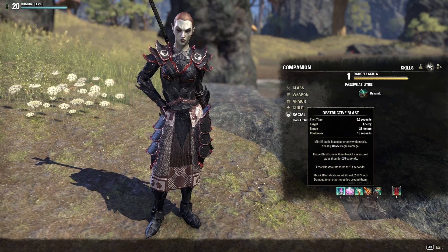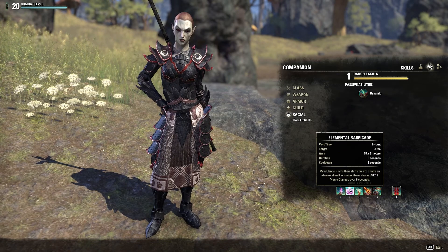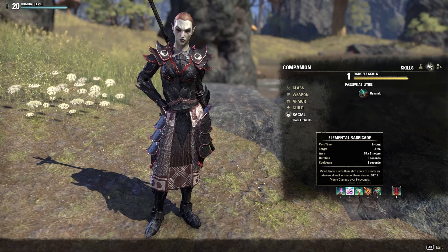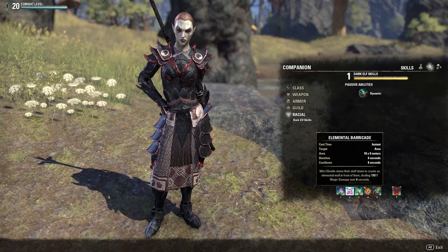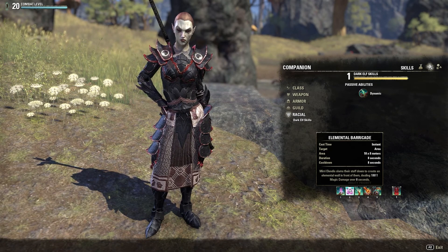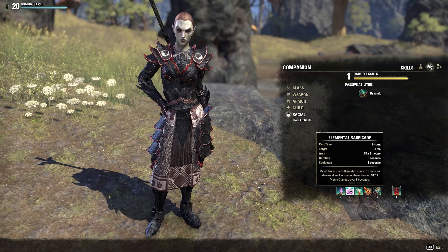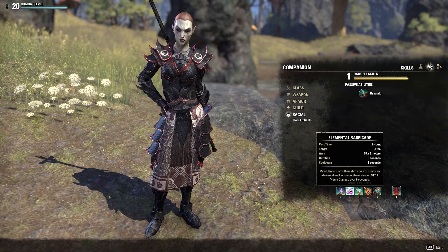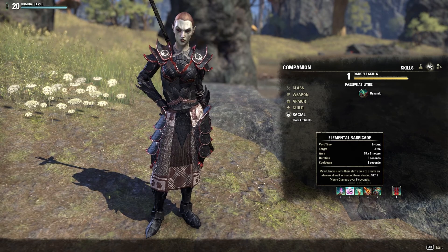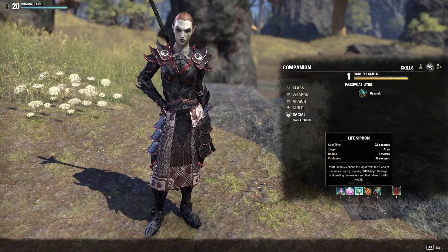Moving on to the number two skill: Elemental Blockade. The cooldown is 16 seconds — on the higher end, but not too bad. Miri slams their staff down to create an elemental wall in front of them, dealing 10,611 magic damage over eight seconds, with a cooldown of eight seconds. Because the cooldown is eight seconds and the damage lasts eight seconds, she can keep this ability up 100% of the time, which you'll see when we attempt to solo a world boss later.